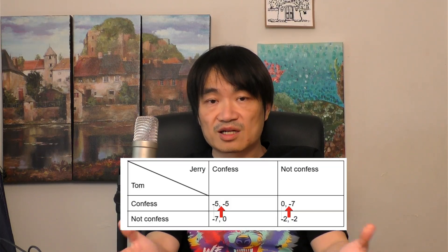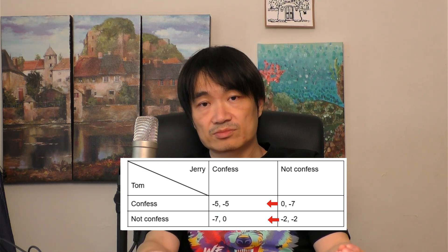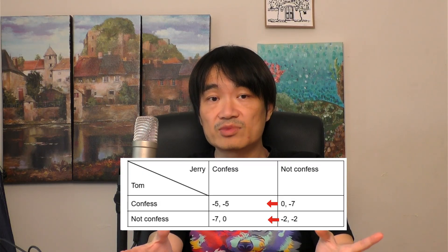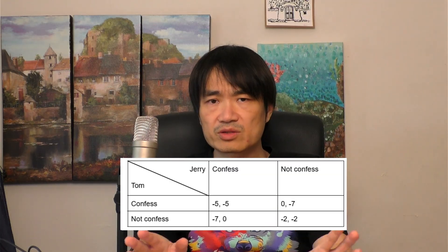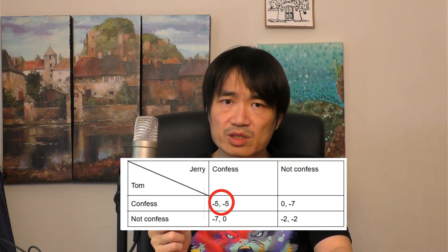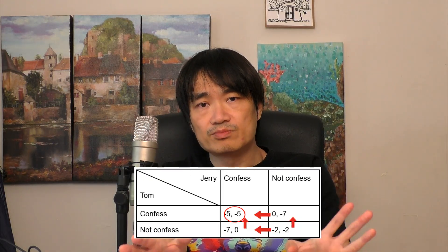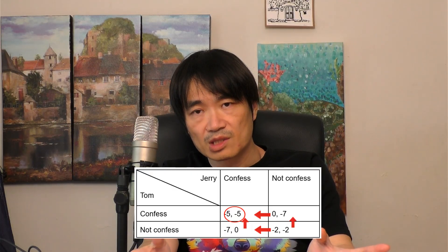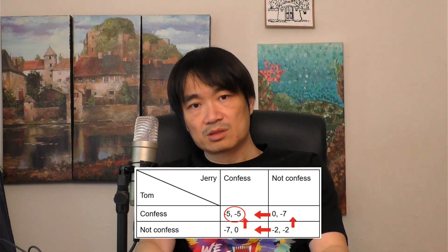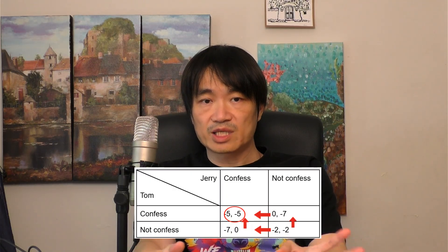That's different from the lovers game we talked about last time. The same is true for Jerry. So when all the players have a clear optimal strategy, that outcome is called an equilibrium. An equilibrium is a very powerful thing — even though this outcome is much worse than this outcome, it would end up happening anyway because of the logic I just described. A lot of cops actually use this method to secure confession. But you should know that this scenario is definitely not limited to prisoners. It happens all the time.